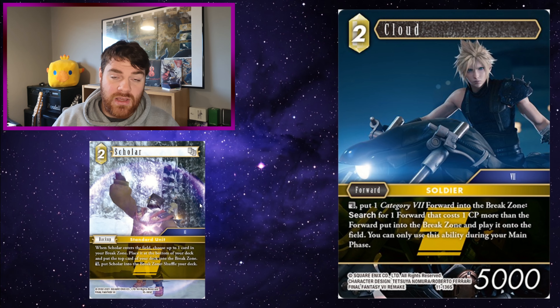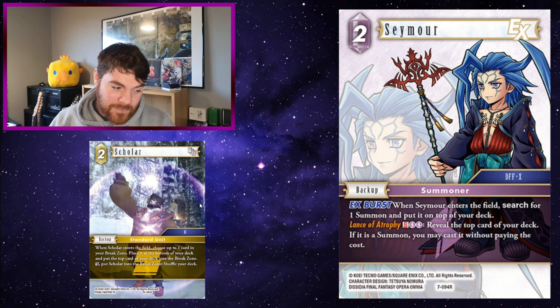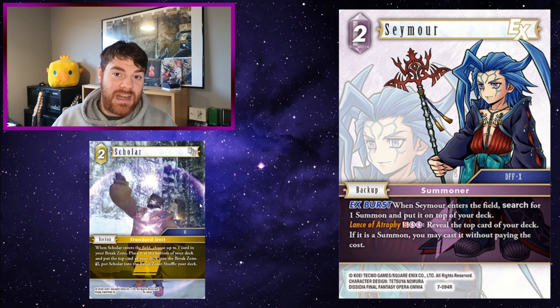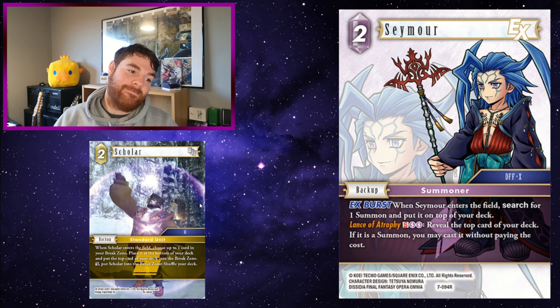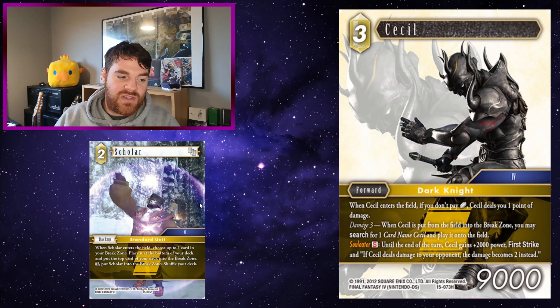Cloud: dull — put one Category 7 forward into the break zone, search for one forward of cost 1 CP or more, then the forward in the break zone, and play it onto the field during your main phase. It's good to be able to put that forward that Cloud sends to the break zone back into the deck. And there are so many times when you've only got just that one spice card you want to play with Cloud and it's already in your break zone — that sucks. Having Scholar to put it from the break zone back into the deck so you can actually use Cloud's ability is really, really useful.